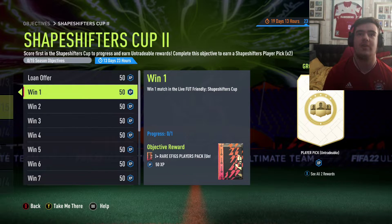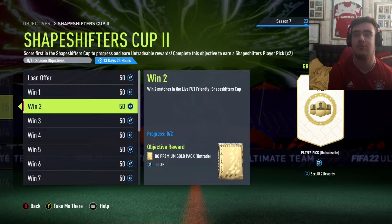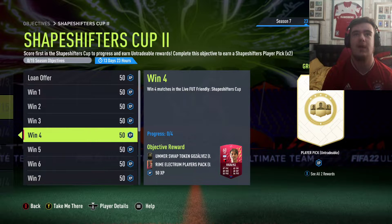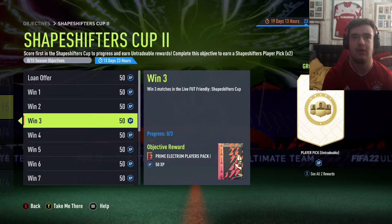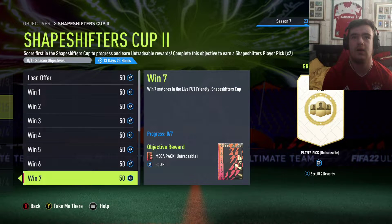Win 1 - 2 EFIGs 80+. Win 2 - Jumbo Premium Gold Pack. Okay, there's a swap token for winning 4. Score 5 goals in any game mode and you've got a loan hero. 5.83+ EFIGs for 9 wins.